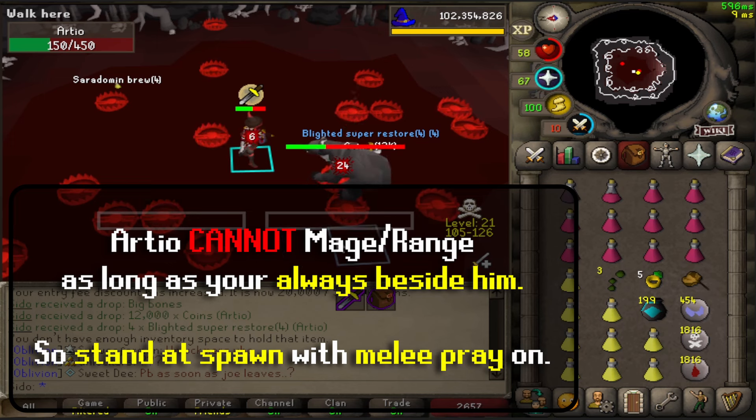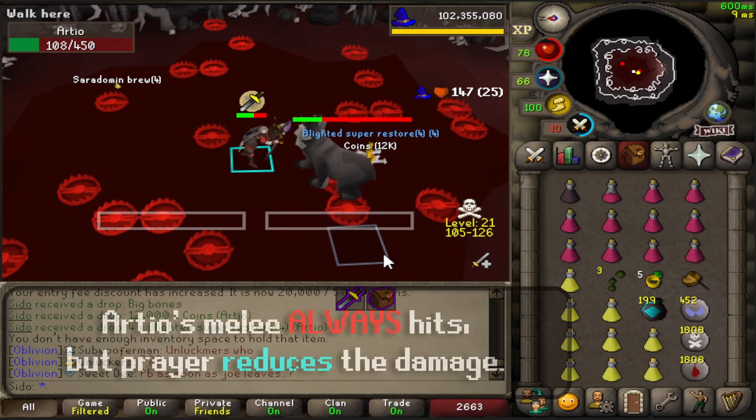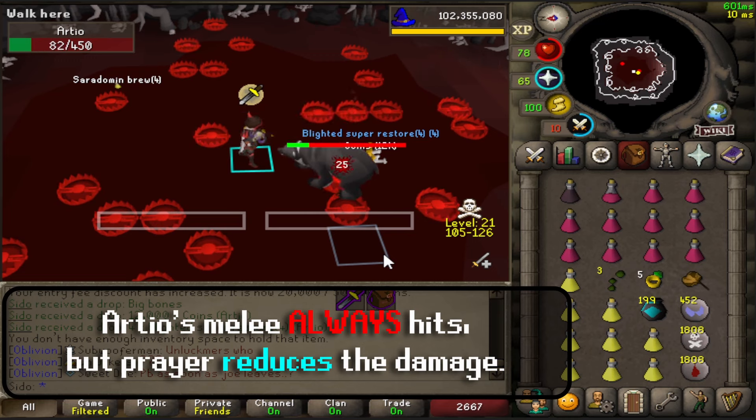RDO does have a magic and range attack, but he will never use them as long as you stand beside him. His melees do always hit, but praying will reduce the damage significantly, allowing you to out-sustain the damage.